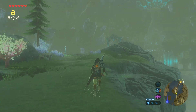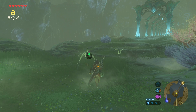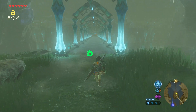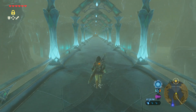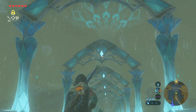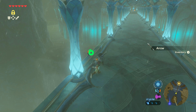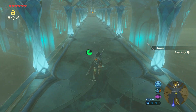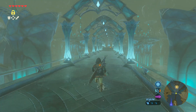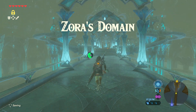Found the goddess statue. Exchanging four spirit orbs for a stamina vessel — another stamina vessel! Now heading to speak with King Dorofan. Look at how massive he is — must just be a thing with Zora kings being massive. Arriving at the throne room. We've made it to Zora's Domain, about an hour and four minutes into the stream.